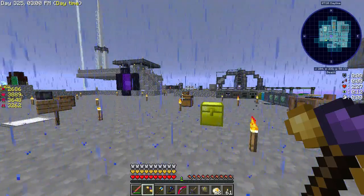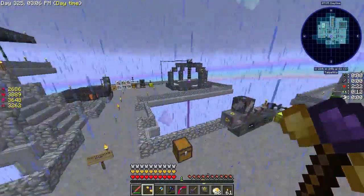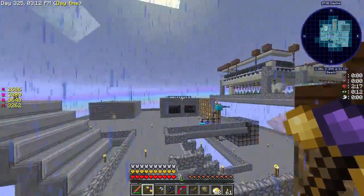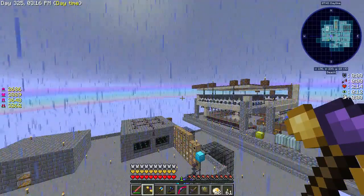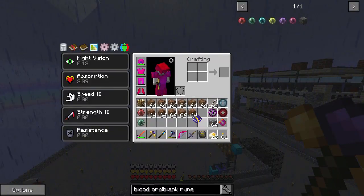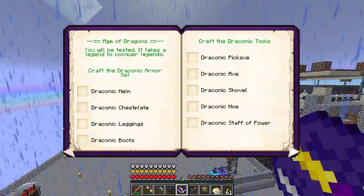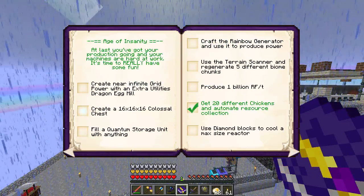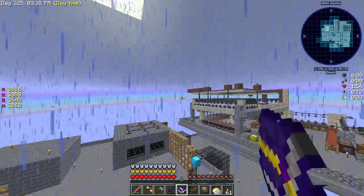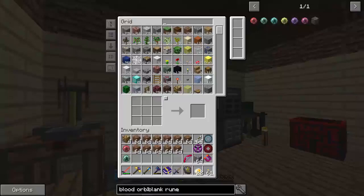Hey guys! How's it going? My name is Doliz and welcome back to Sky Factory 3. In the last episode, we got started with a couple of things that we're going to continue today. The first thing was we went to 0-0 and started building what I've been calling the Colossal Chest Island. We need to build a 16x16x16 Colossal Chest for an advancement. We started building up an island there and we're going to continue working on that.